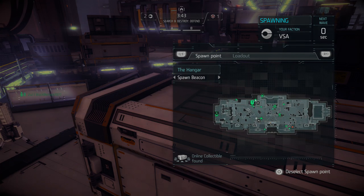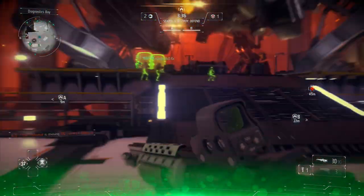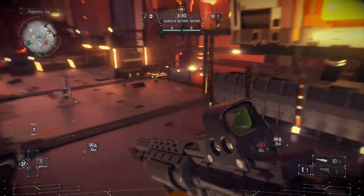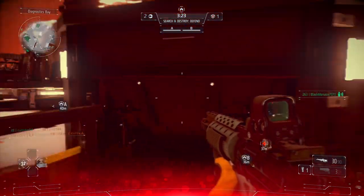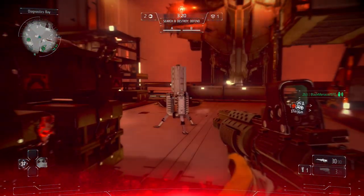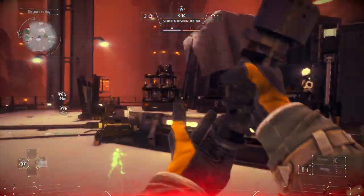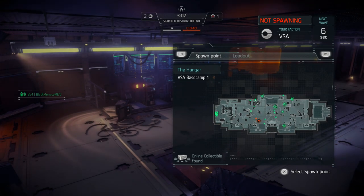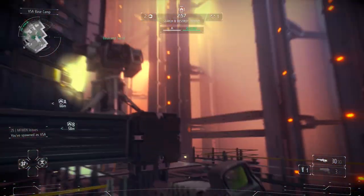Of course they missed every shot except for that one headshot. That's all the Rumbler does — that's why it's the biggest scrub gun ever. You can miss every shot with that gun but somehow land a headshot miraculously out of nowhere. This dude had a shield in front of his turret — ultimate scrub tactic. You don't get any worse than that. Can we get a spawn beacon?